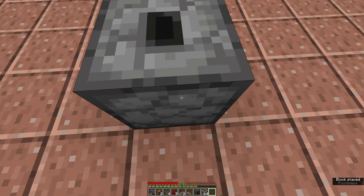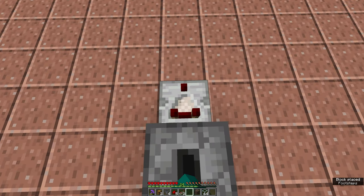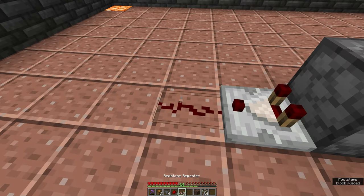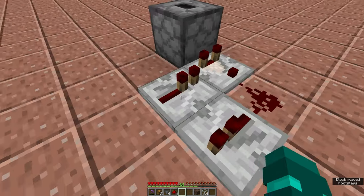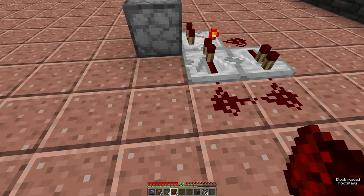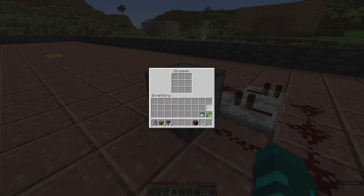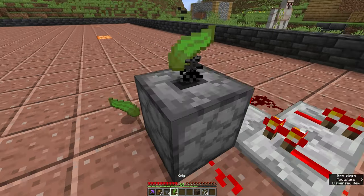The first thing you want to do is place your dropper so it's pointing straight up like this. Then from here you want to take your comparator, face it away from the dropper like this, and then connect a redstone dust to it. Then place one repeater pointing into the comparator like this and then right-click on the comparator so this light is lit up. Then use the rest of your redstone dust to connect everything up like so. This will let you place multiple things into the dropper at once and it'll just keep resetting itself, constantly spinning things out one at a time.